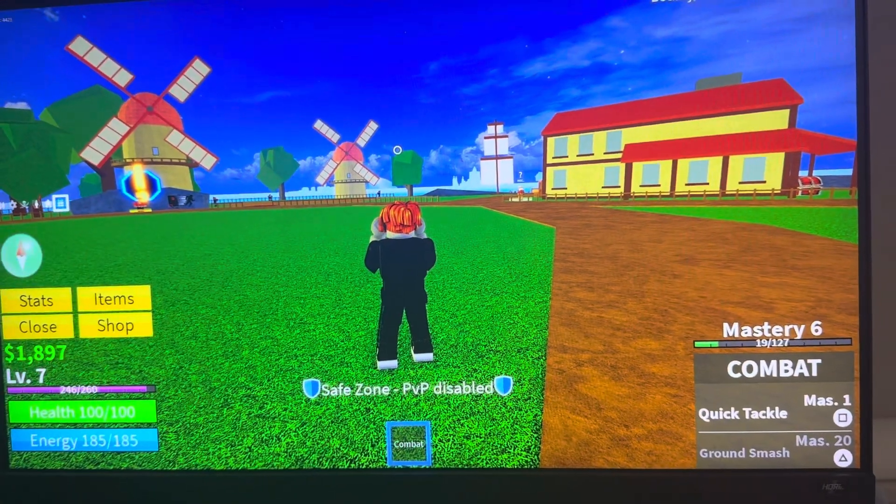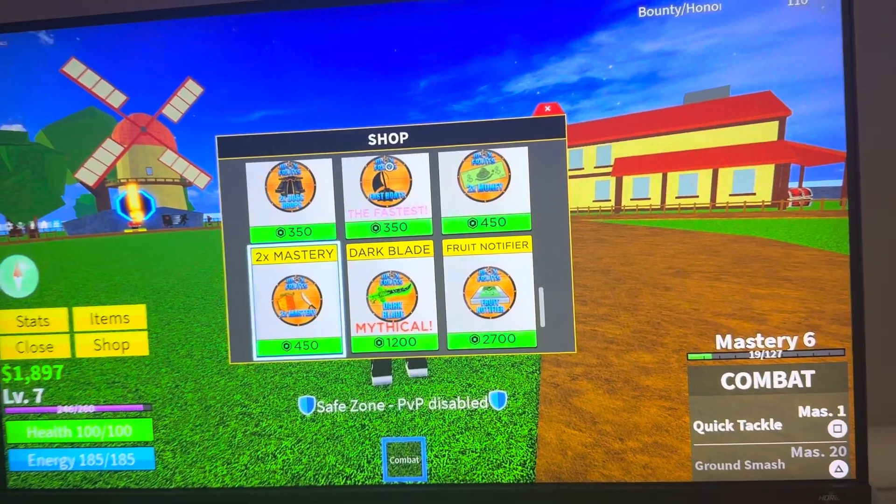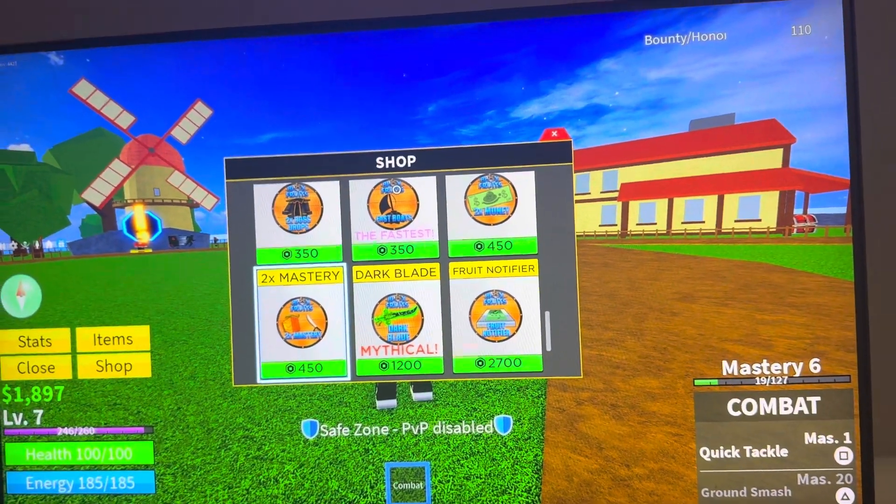You guys can do this by clicking the touchpad, going to where it says shop, and then scrolling down to where you see 2x mastery in the shop. You guys can purchase it for 450 Robux.